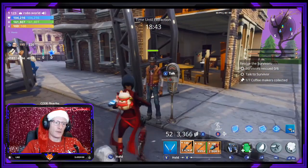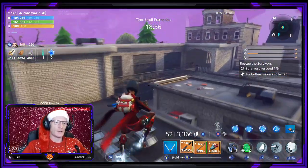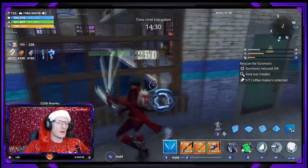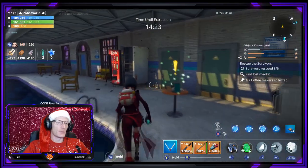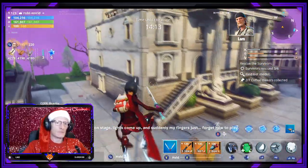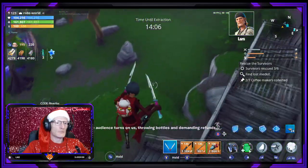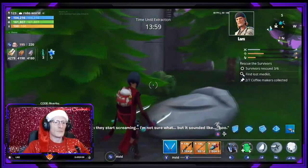Of course it is a rescue survivors mission, so I do need to rescue them at the same time. I have found a second coffee maker just inside this building — these appear to be totally randomly placed. In the dialogue, Steel Wool shares their nightmare: 'Steel Wool is on stage, lights come up, and suddenly my fingers just forget how to play. The audience turns on us, throwing bottles and demanding refunds — then they start screaming. I'm not sure what, but it sounded like boo.'